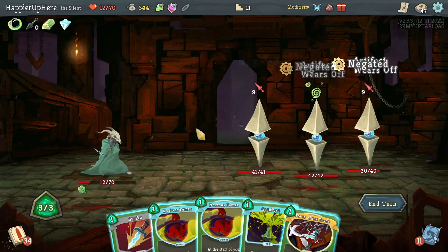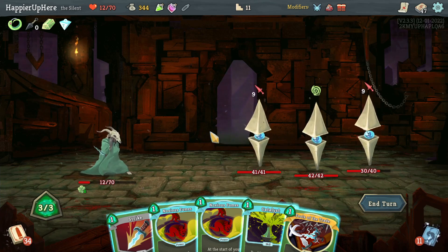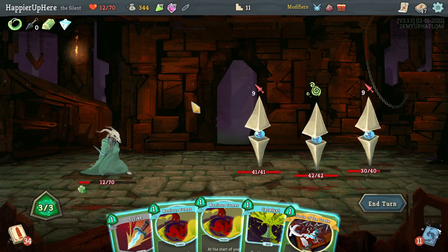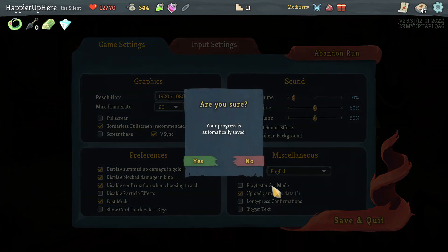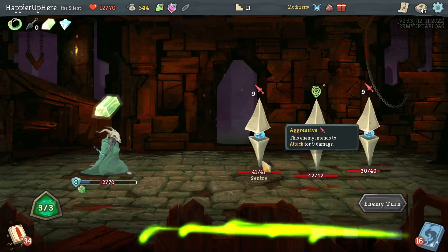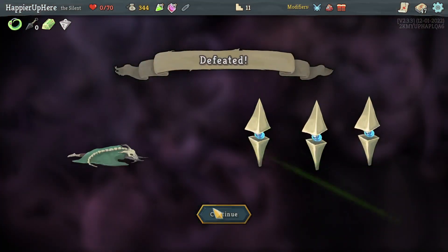I'm dead here again. I need to draw at least a Dash and use the Weakness potion. Nothing I can do — I'll reload one more time. This time I'll go for that shop and try to buy a bunch of useful stuff there.